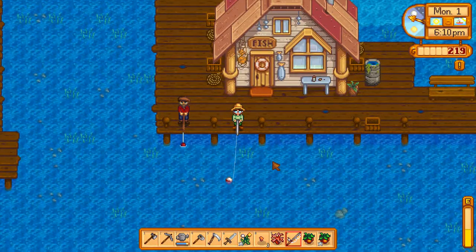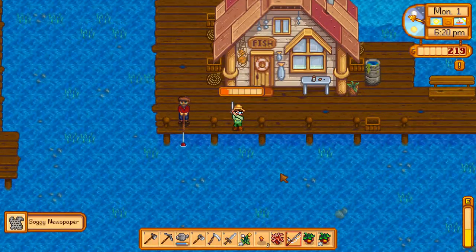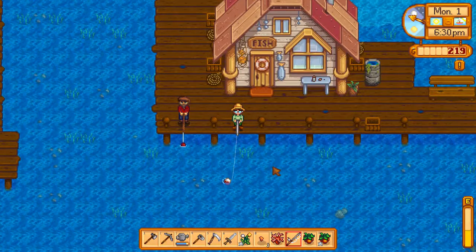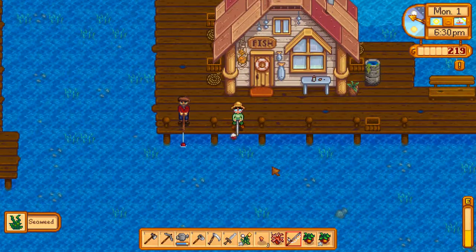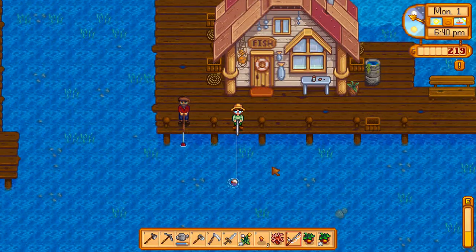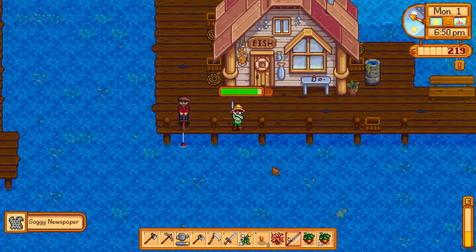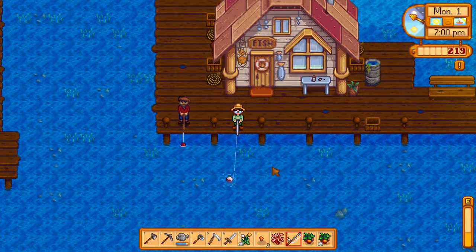He always fishes so close to the dock. Soggy newspaper — that's quality. Maybe I can get a driftwood stick as well. But we did get seaweed. Seaweed actually is useful though. Driftwood, not so much. Soggy newspaper, not so much — unless we have the recycling machine, which we don't have. But we do learn that from fishing. So as our fishing level goes up, we'll be able to get a recycling machine, and then we can turn these trash items into usable items, such as coal. I think stone is one of them.